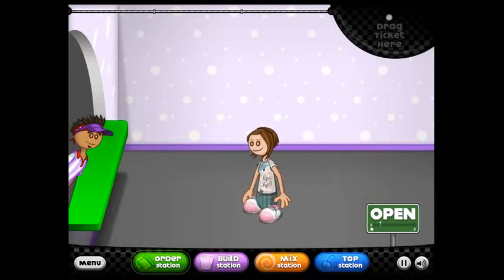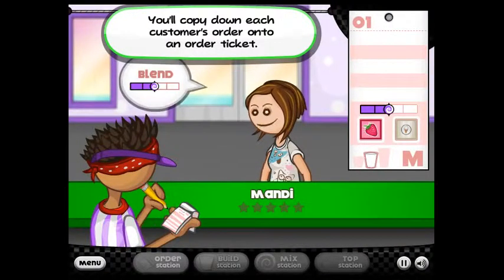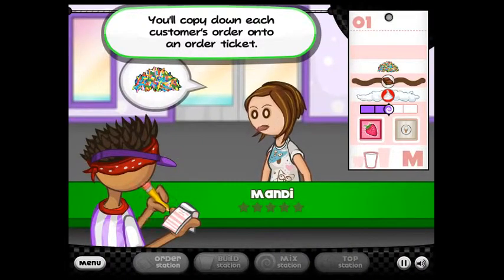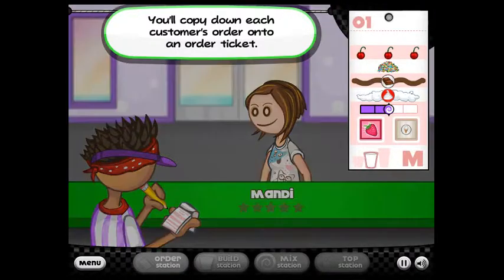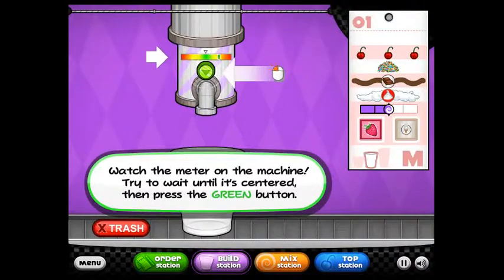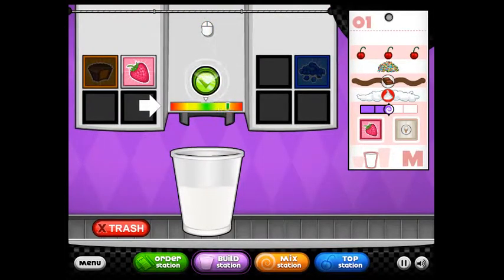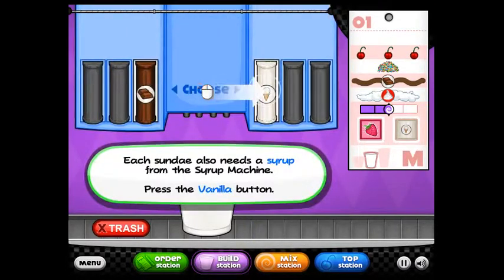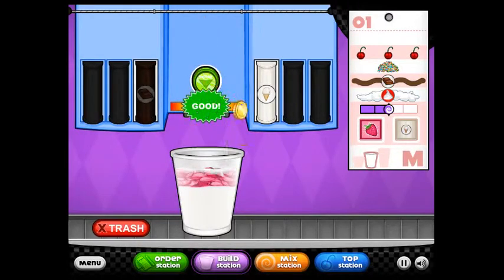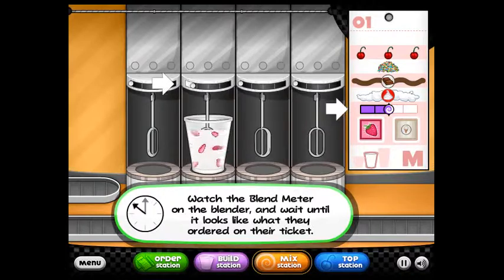First customer, here we go. We'll play just a little bit of this. You take the order, and your customer will tell you what size order and what kind of flavorings they want. On this one, you try to stop the little line right in the center to get the most ice cream. You want to stop it as close to the middle because the closer you stop it, the more percentage you'll get and the bigger tip you'll get. Watch your blend meter — stop it directly in the center. Since this is a day one tutorial, they'll stop it for us here.